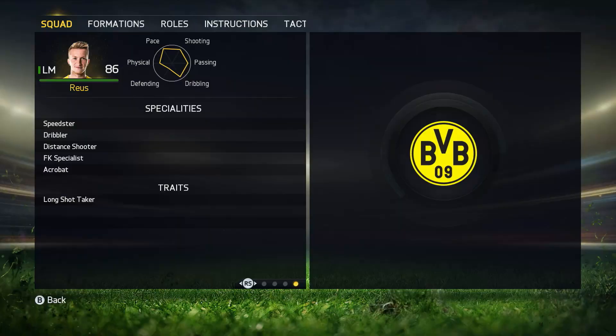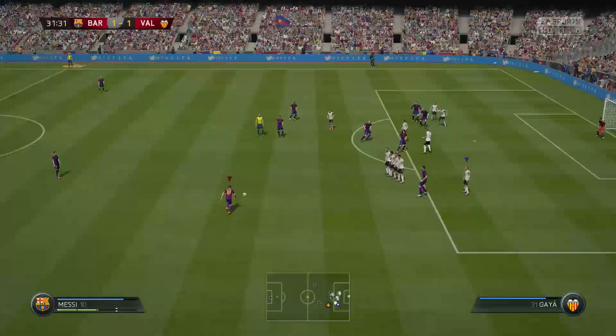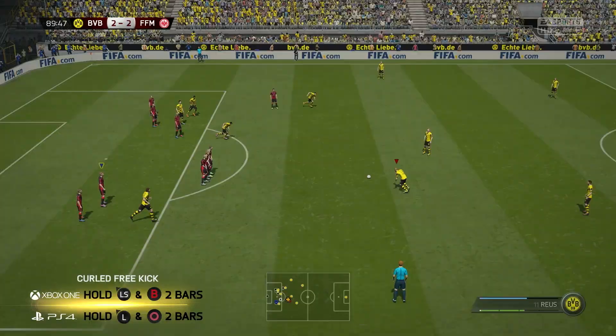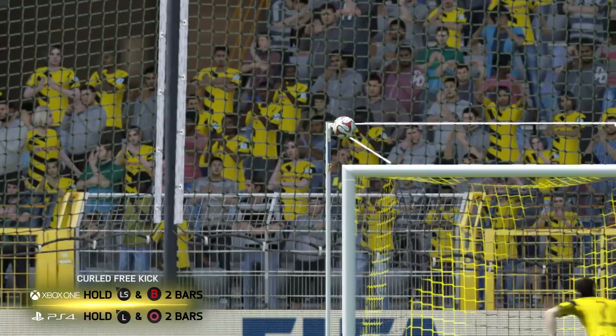Curled free kicks are useful for shooting from an angle. You'll want to use a player with a high curve and free kick attribute such as Royce, Pirlo, or Messi. Use a right-footed player if left of the goal and a left-footed player if you're taking a kick to the right of the goal. With a right-footed player, aim two players wide of the wall and pull the left stick left at a 45-degree angle as you power up to around two bars of power with the B button.